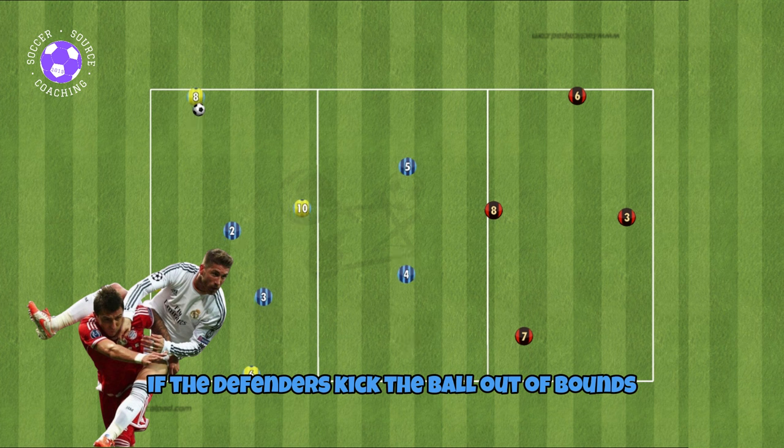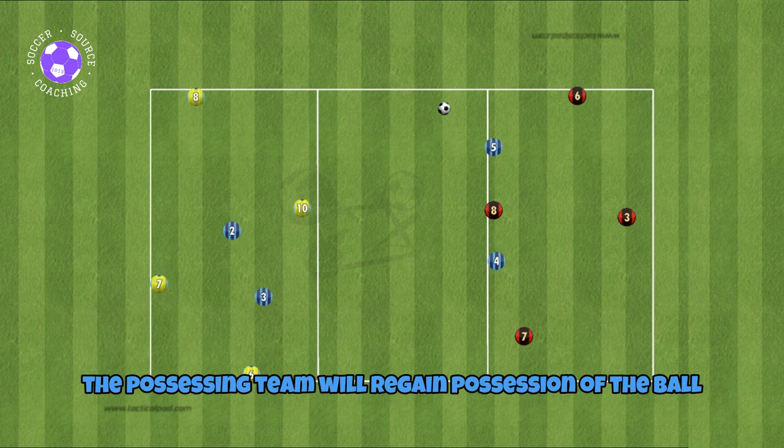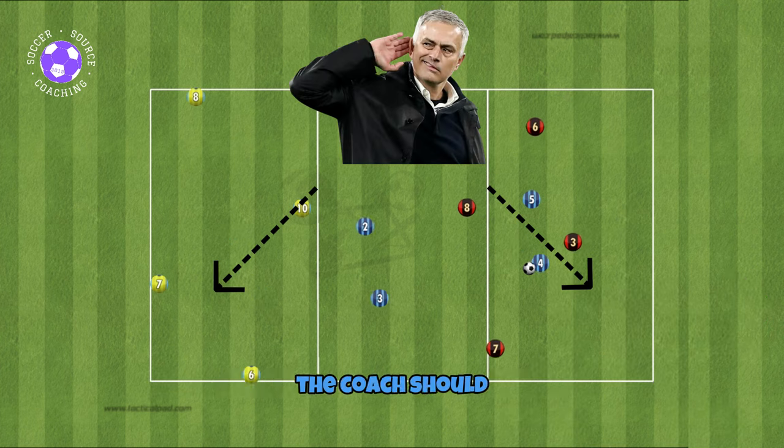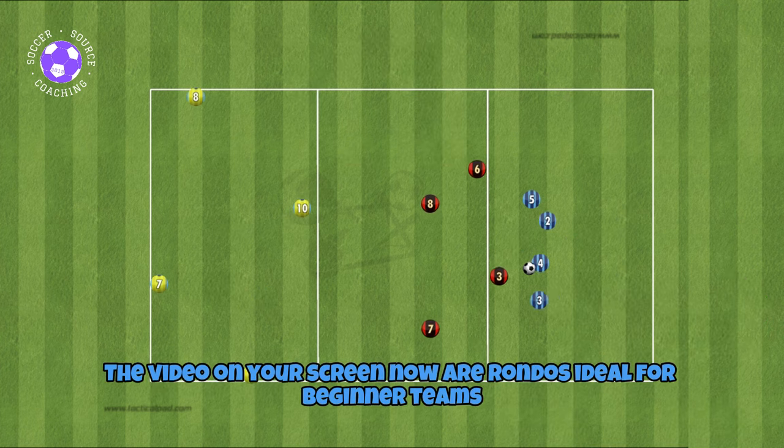If the defenders kick the ball out of bounds, the possessing team will regain possession, however their pass count will start at zero. If the ball goes out of bounds, the coach should restart play to ensure a quick transition. The video on your screen now features rondos ideal for beginner teams.